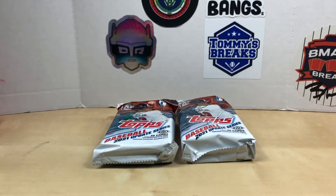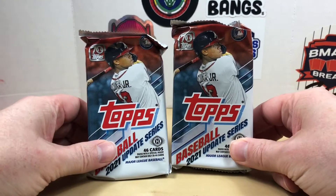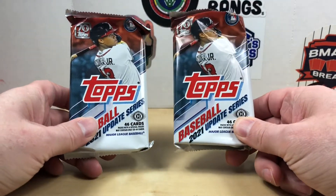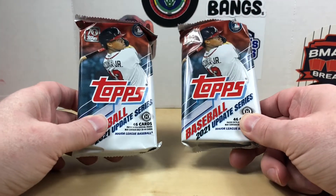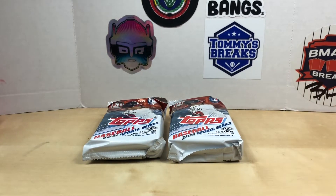Hey everybody, welcome back to Grizzle's Cards! Today we're doing another father versus son pack battle. Last week's episode looks like dad took the win again, so I believe I am up now four to one. You're in desperate need of a win! For today's battle we're going to square off using two 2021 Topps Update hobby jumbo packs that we picked up at our LCS recently. Since I won last week, I'll let you have your choice of pack.